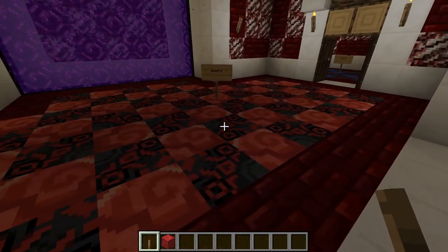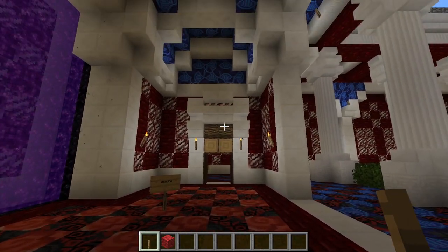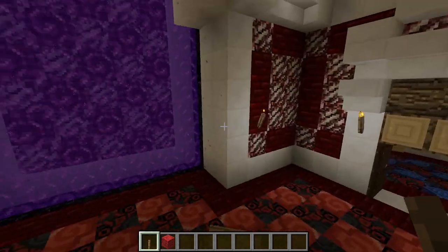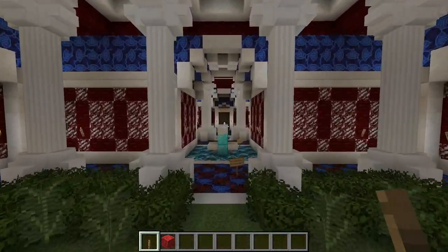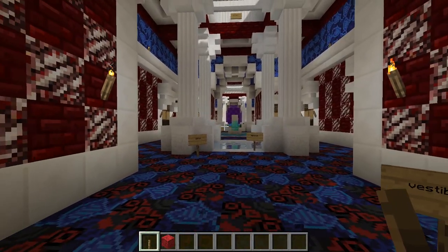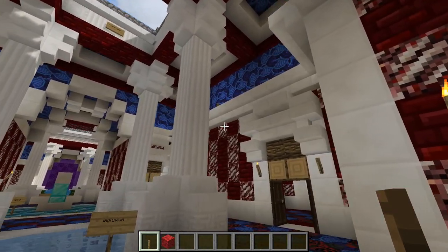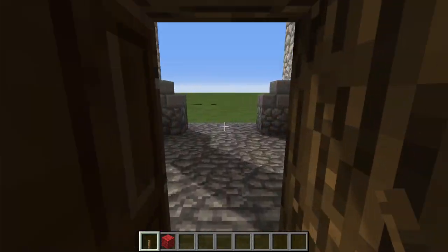We have a nice fine red mosaic floor here at the back made of both black and red glazed terracotta. One of the key design features of the Roman Domus is that you can see all the way from the back to the very front — there's a straight shot that goes through the house from back to front. As you can see here, we can see all the way to our Nether Portal at the back; we have a straight line of sight all the way through our house, which is one of the key features of a Roman Domus.